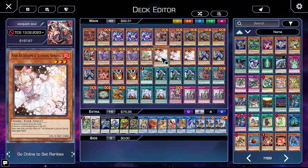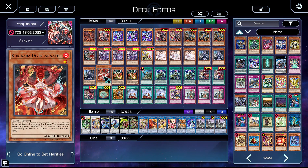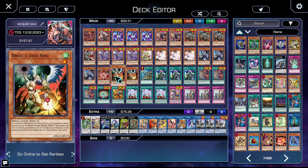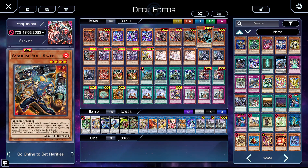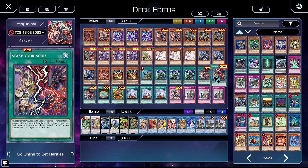Three copies of Ash Blossom — it's a Fire to reveal and additionally a Small World bridge like all the hand traps we're playing. Three copies of Ghost Belle — it's an Earth to reveal and again a hand trap bridge for Small World. One copy of Divincarnate as a Small World bridge, good to grab off Small World to break apart your opponent's board. Two copies of Droll and Lock Bird, a really powerful card in this format and a Small World bridge and starter. Reinforcements of the Army searches Raisin. We're playing a lot of one-offs because they are bridges — you can search them with Small World and they get you out of hairy situations.